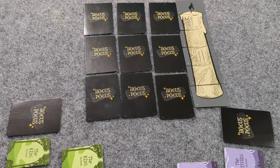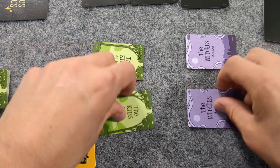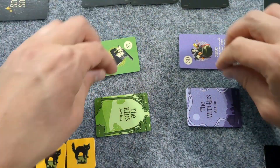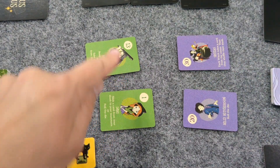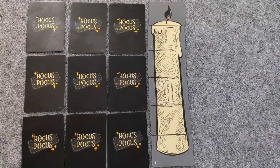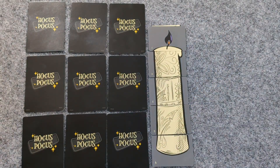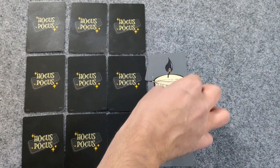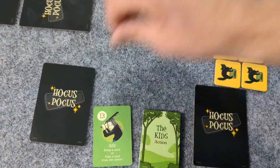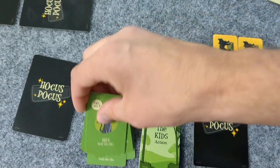The game is played over 6 rounds. In each round: first, each player plays one action card face down. Second, everyone reveals their cards, then takes turns doing what their cards say from lowest to highest number. Third, once everyone has taken their turn, take the top black flame candle card and place it on top of the card below it. In subsequent turns, take the full stack and move it to the card below that. Then each player on both teams puts all the cards they had this round into a team discard pile.